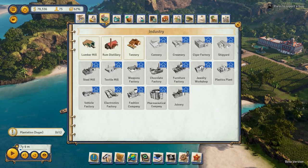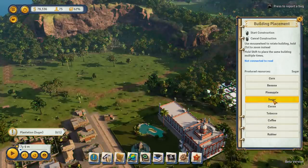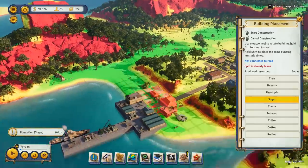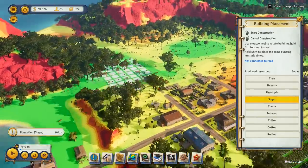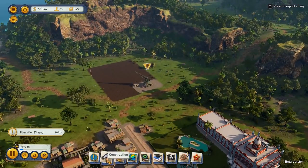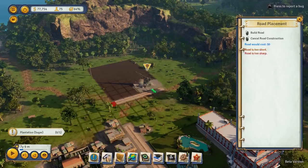Let's go ahead and get some plantations set up. You would be under here. We can just set up anything like so, but for now we're going to get sugar because that's what the objective is all about. I'm here to play the objective. Where do I set this bad boy up? How about right here? That seems like a good idea. And then afterwards we'll set up a nice road like so.